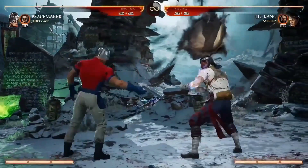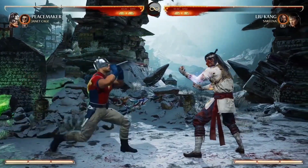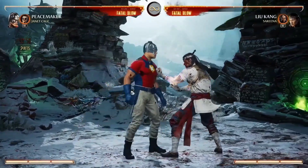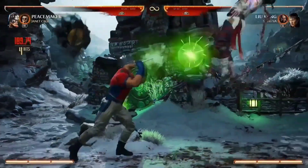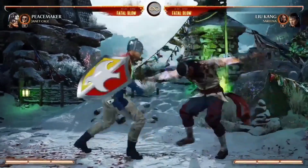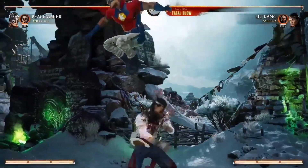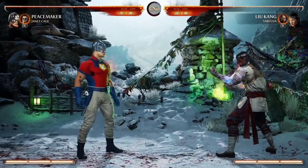He also has another projectile, which is his blow dart. You can cancel it — you can use this as a preemptive anti-air or as a combo extender. I've seen some gameplay videos with the blow dart and it's just fun. It's very funny to use two of them in the corner to keep them going — it's another move you can use to extend a combo or use it up close. The blow dart cancels and the mind games — you've got to admire how funny it looks.